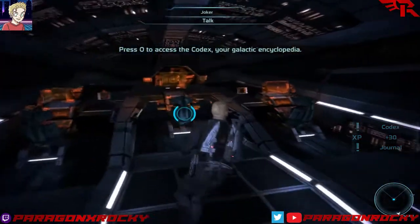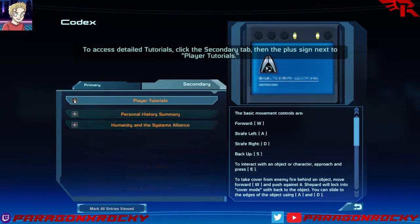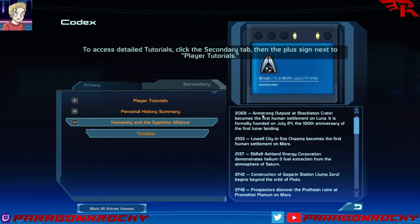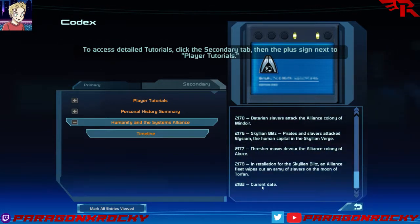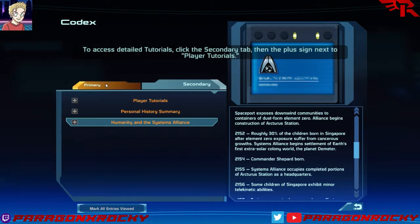Alright, so we'll get used to the controls here for a second. Press O to access the Codex. Holy shit is this thing packed. You've got your regular tutorials, which I'm not going to go through because hopefully the game will just tell me how things work. Your personal history if you want to read all about yourself. The history of humanity from the year we first built our first lunar colony up to current date — so it's 2183. You were born in 2154, so you're 29 years old in this game. I buy that — it's not outside the realm of possibility to be fairly high-ranking in the military at that age.